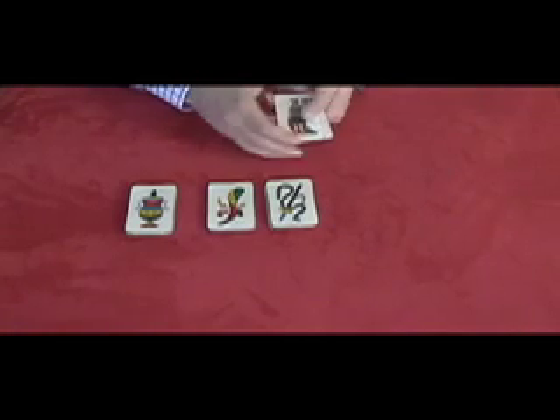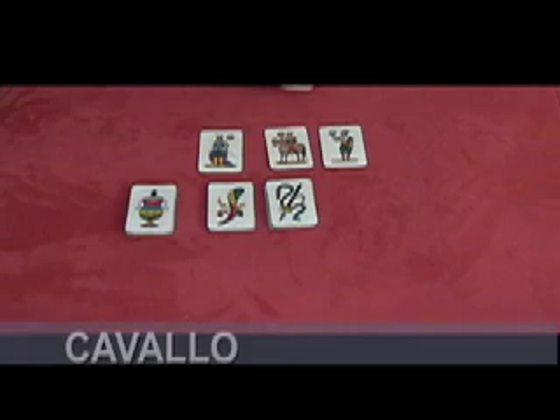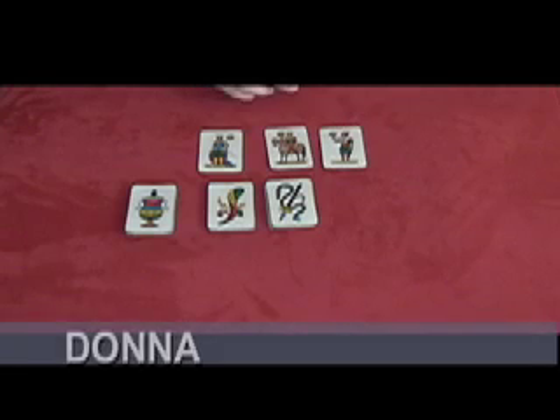I'm saying these words in English and in Italian. In Italian it would be re — four points. Cavallo — three points. And donna — two points.